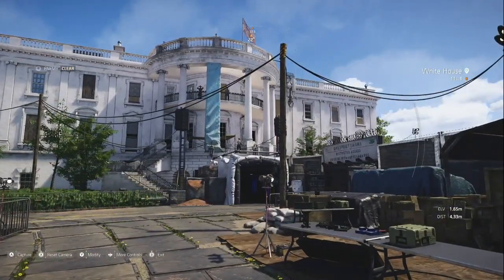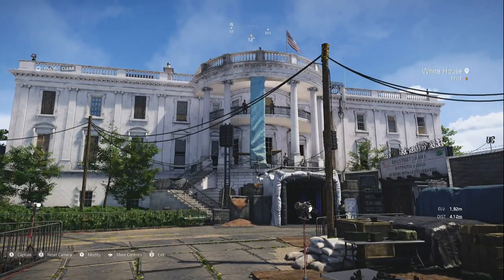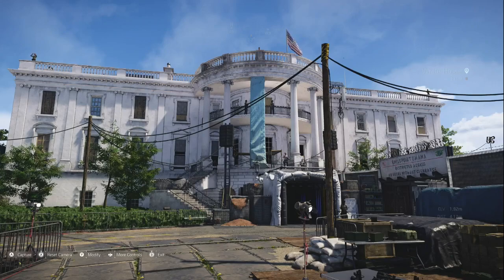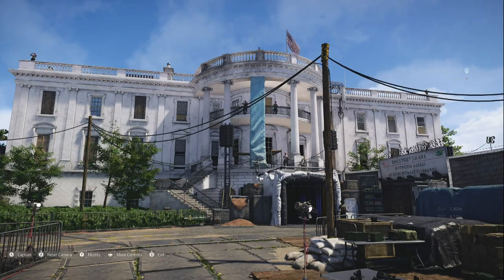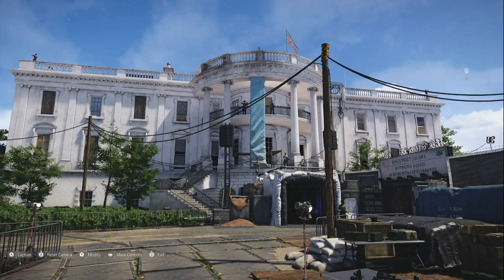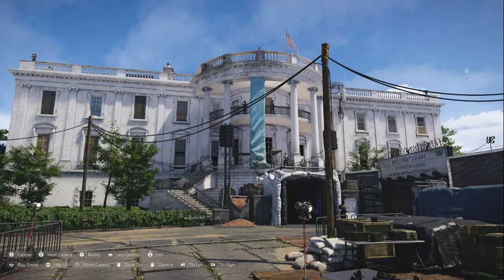Let's just shift the camera over a little and make a couple of adjustments. Okay, this is a pretty decent attempt. On the screen you can see that in the lower left corner there are instructions: A for capture, X for reset camera, Y to modify, press the left stick for more commands, and B to exit. We press the left stick, and in the bottom row you'll see the second one from the left says to press the menu button to hide the UI.